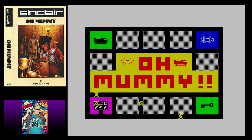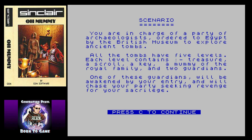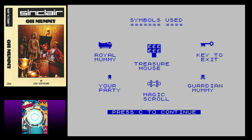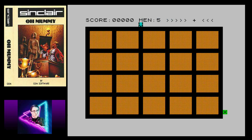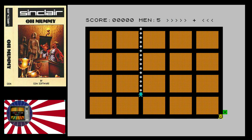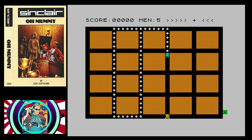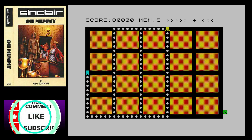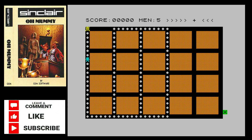First up for the letter O, we're going to look at O Mummy. The reason to go with O Mummy is that it was just an easy way to show an example that even back in the early days of video games, we were still subjected to shovelware. O Mummy was released in 1984 by Amsoft, and Amsoft were pretty notorious when it came to shovelware. O Mummy itself was often found as a pack-in game alongside the likes of Disco Dan and other shovelware for the ZX Spectrum and 8-bit micros of the time.